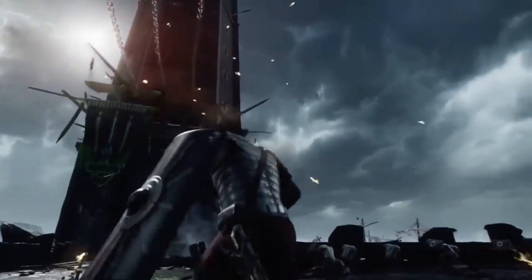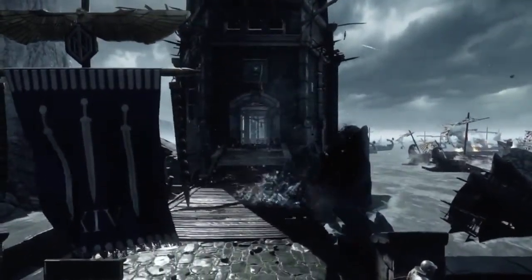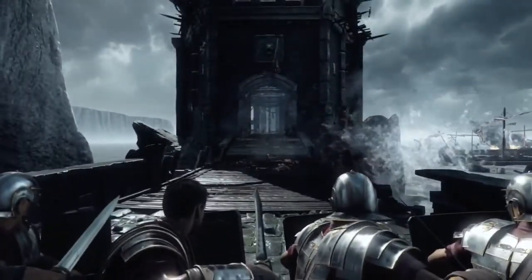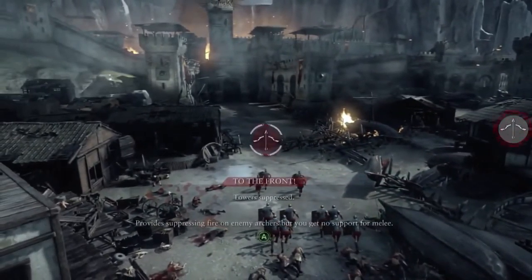When facing an overwhelming number of enemies, like this tower of archers, Marius orders his entire cohort into formation, allowing them to act as a coordinated unit. This is how he marshals his true power as a leader. How he envisions a battle unfolding is what separates Marius from a common soldier.